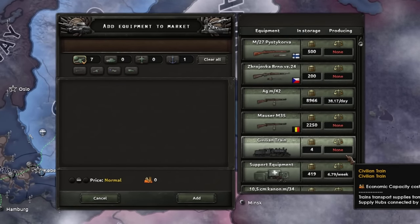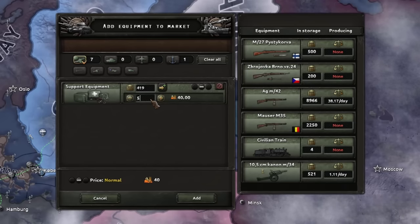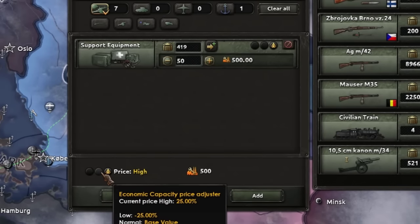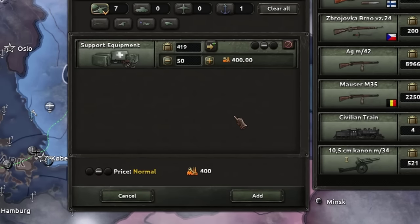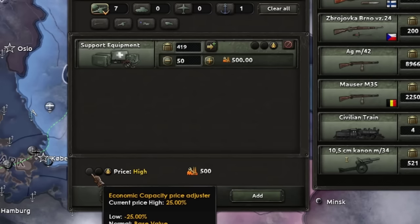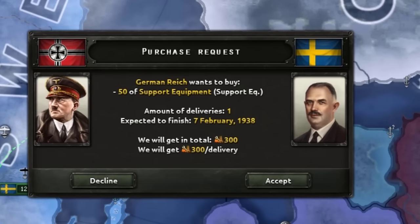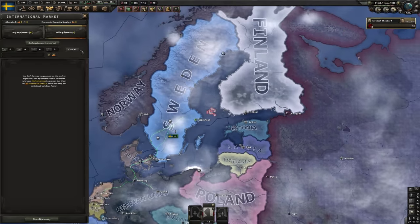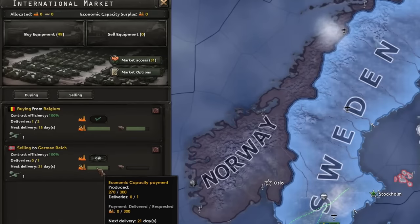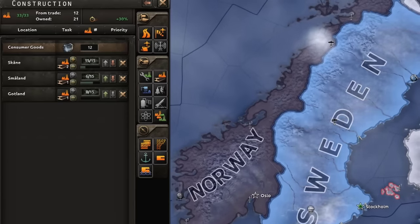I'll be doing a full video on the marketplace. For instance, I wanted to sell a bit of support equipment — just enough to see if the AI will buy it. I can set the price to high, medium, or low, which gives you more IC to put into that build queue. I put it in for a low amount and — what a surprise — the Germans immediately want to buy from Sweden! I'll accept that, it gets delivered to them, and you then get that added to your build queue. That's how you become an international market extraordinaire.